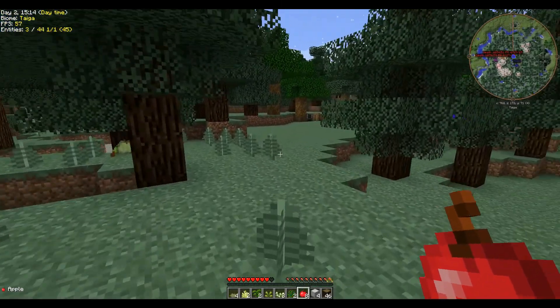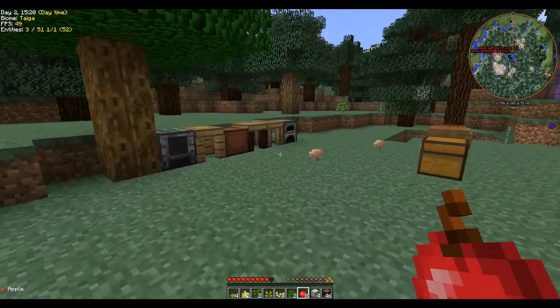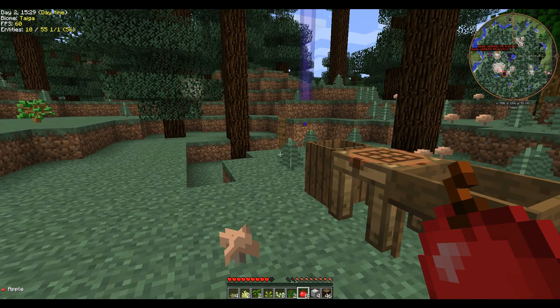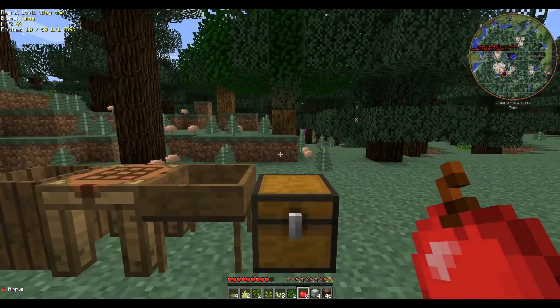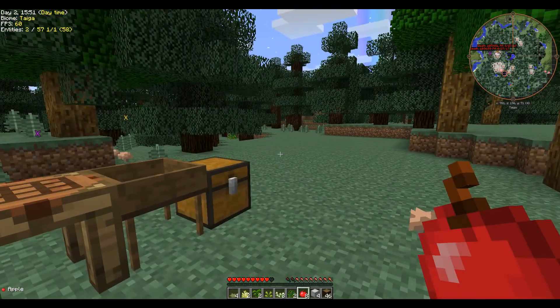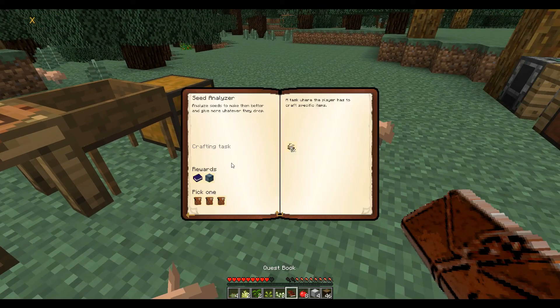Howdy folks, Saint Chad here and we are back in Project Ozone 2 with Action Parfait and Zach Attack. Where we left off yesterday, we had just regathered all of our inventory after getting burned to death by lava, which kind of sucked. We gathered some clay and now I think we are going to look at the quest book and start making a crucible.